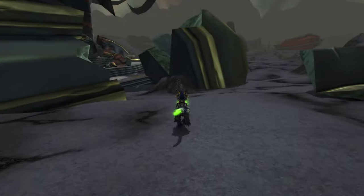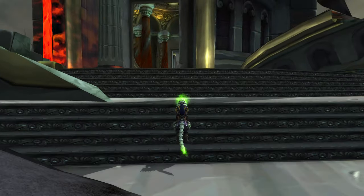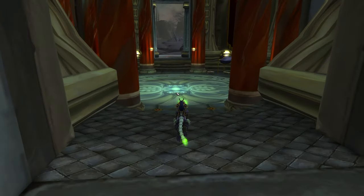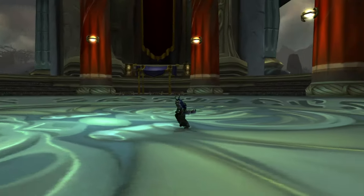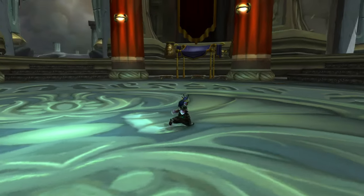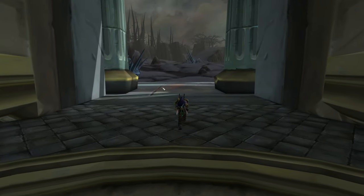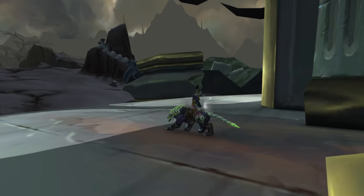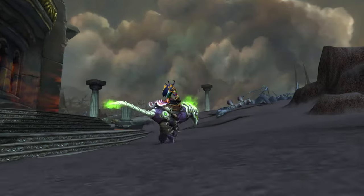Oh, interesting — so we actually discovered something. I don't know what we just discovered, but let's go take a look. Can we actually go in here? Ah, we can! All right, let's go take a look. So here's Wyrmrest Temple — it's cool that we can actually go in here. I didn't think for a moment this would work. Everything is about the same, you don't see anything really much different. Now I don't know if we can get on top of the tower and actually see Deathwing up close.